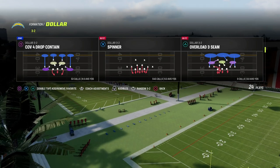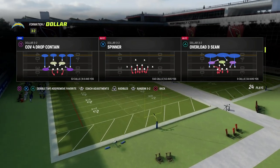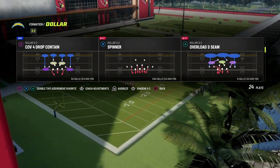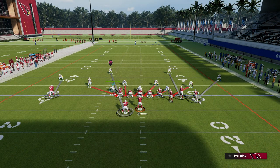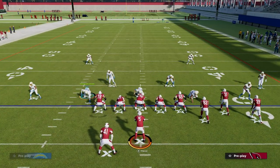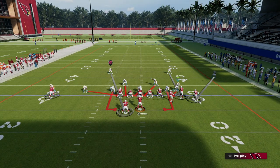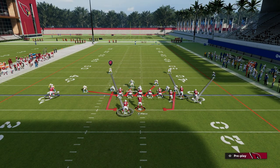We're going to be utilizing the play Spinner. You have to use Spinner for this specific setup, but you can do this in other variations. All we're going to do is — as you can see right here, this is what the play art is going to look like — we're going to press, and then immediately back off that bunch side corner, and then QB contain and slide this guy in until he is on the contain.